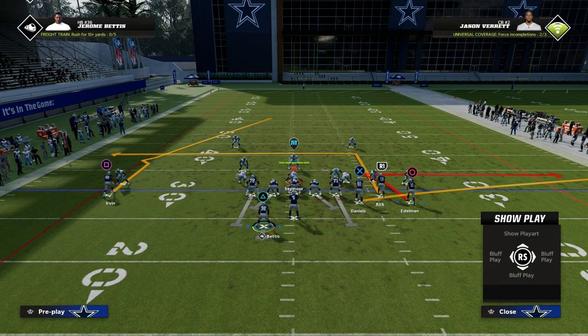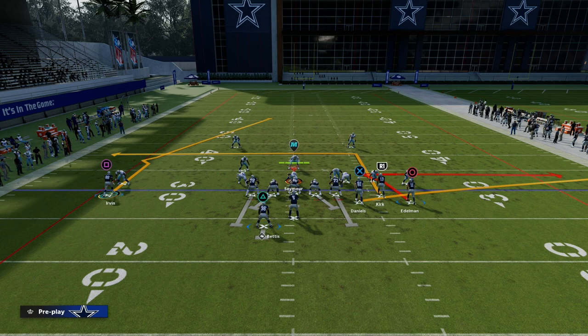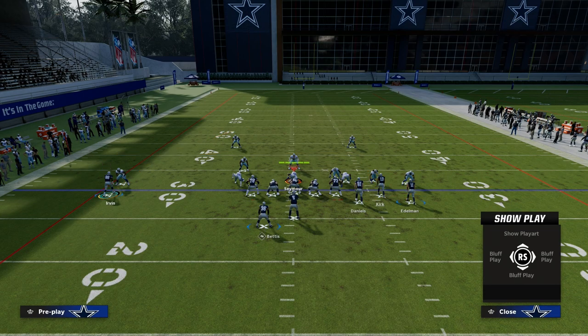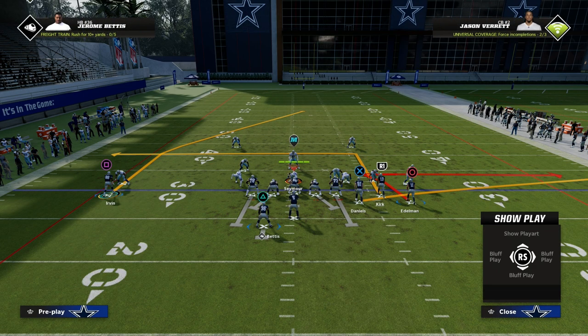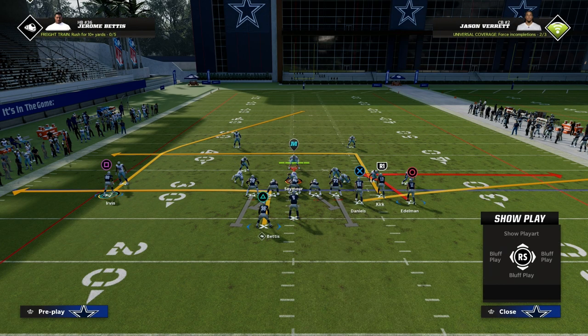Real simple setup here. All we're going to do with this play is take Michael Irvin and put him on a post route — an outside apprentice style post route. And then what I like to do with my running back is put him on an out route, just something simple like this.